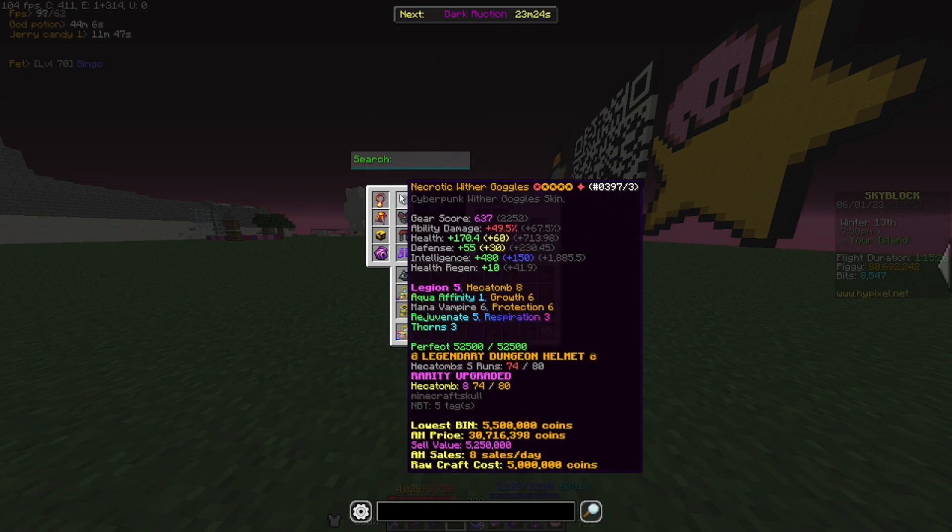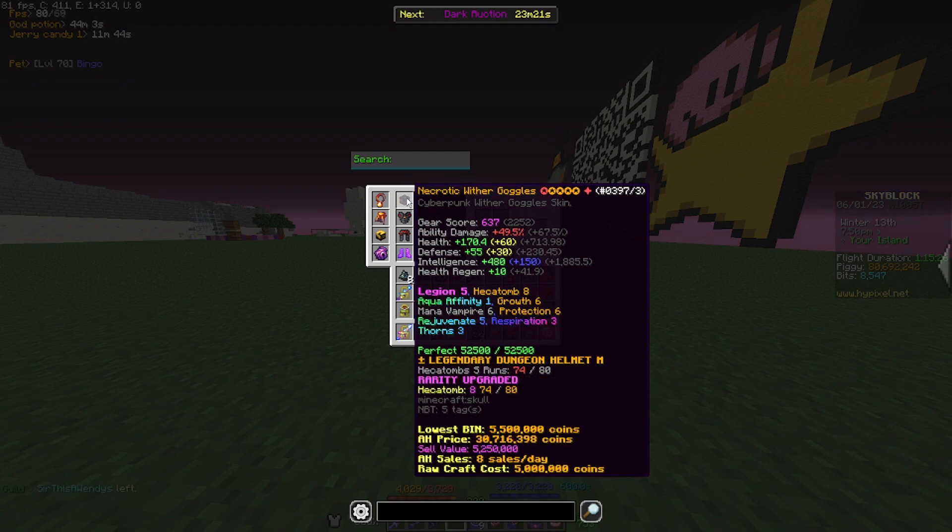Next up we have wither goggles. This is a nice extra boost of mage damage — very helpful.